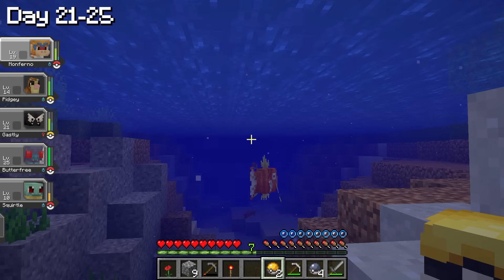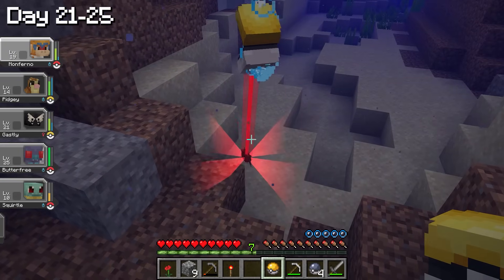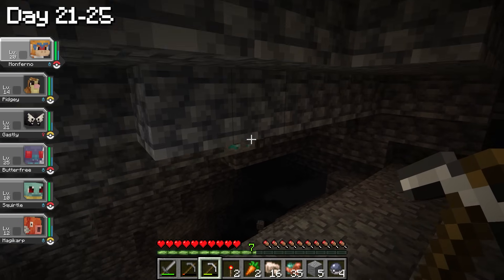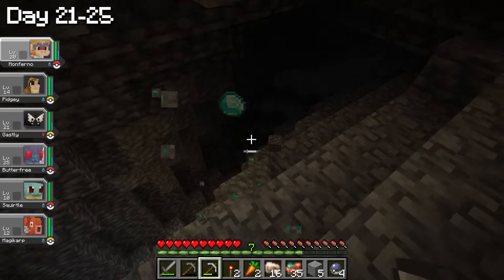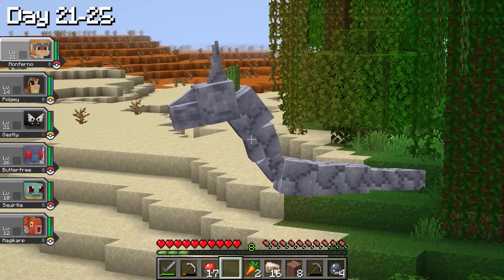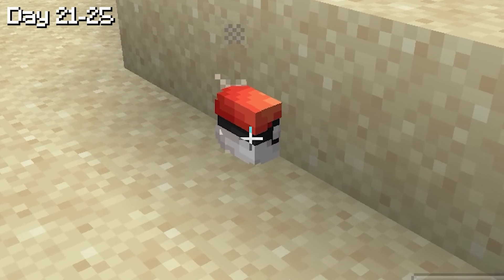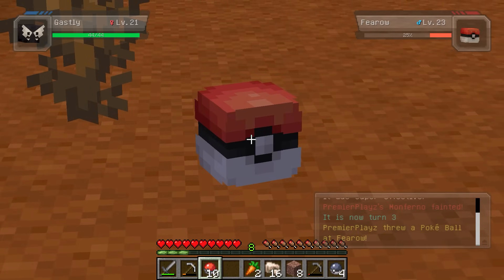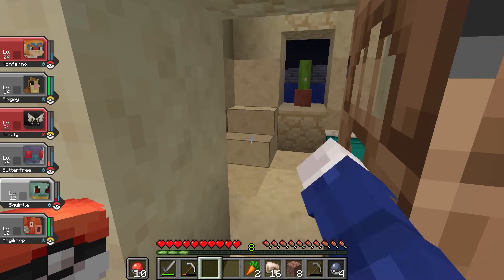The next day, I found a Magikarp and decided to catch it to see what happens — not really useful until it evolves, but hey, it's okay. On my mining endeavors, we found some diamonds, great because we need diamond equipment to fight the Ender Dragon. I also found and caught an Onix, and then caught a Pharaoh shortly afterwards. We added two new Pokemon to our inventory — I could sleep well that day.